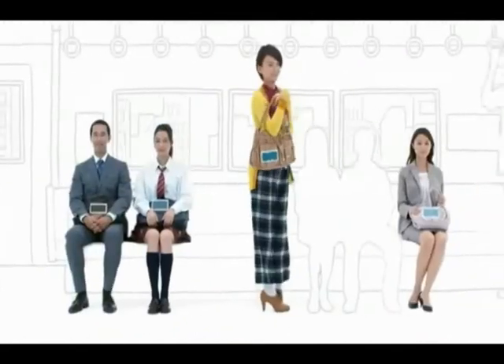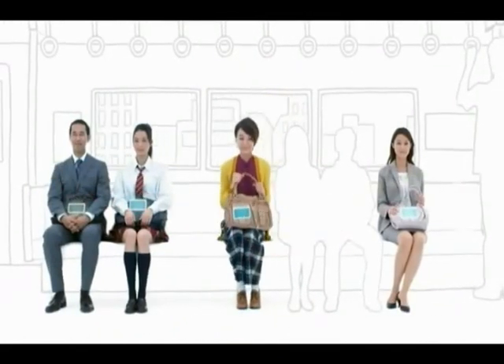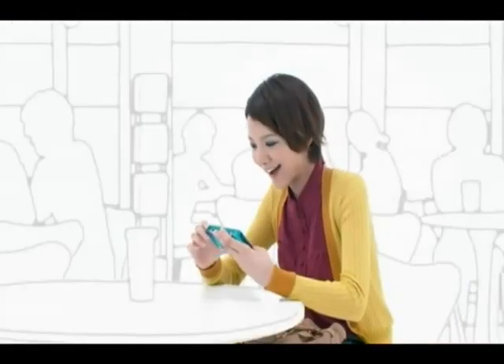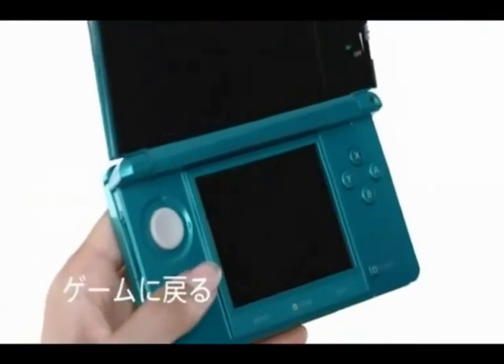Con el WiFi podrás transferir información cada vez que te encuentres con otra 3DS. La conexión a internet: con ella podrás navegar, chatear o descargar nuevas funciones y juegos.